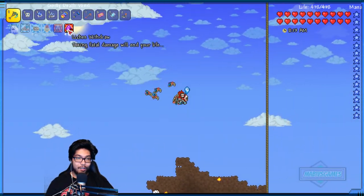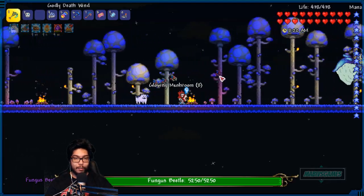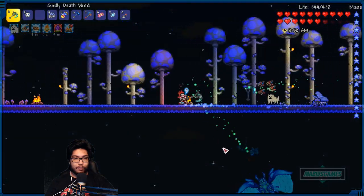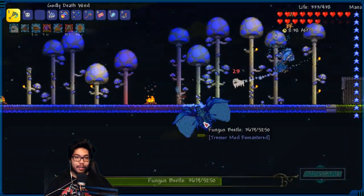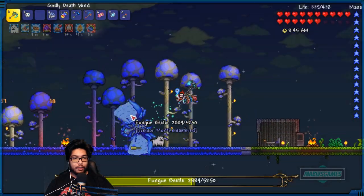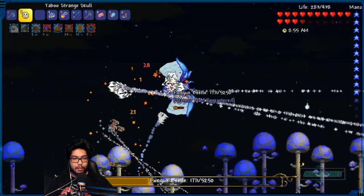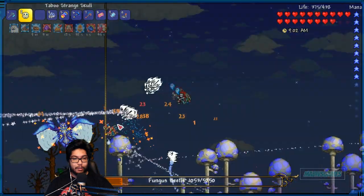Looks like I underestimated this guy. All right, if we can find him here it's much better. You can find him here - all right, this is my territory now, loser! I think I got this. He's such a fast boss. Okay, okay, this is fine, this is good. Stop - it's like you almost can't dodge him. Oh my gosh, please. This is it - this is our win right here!